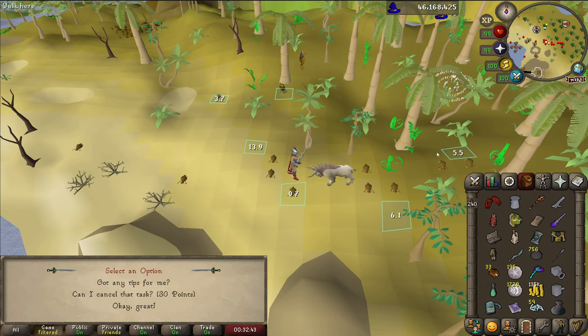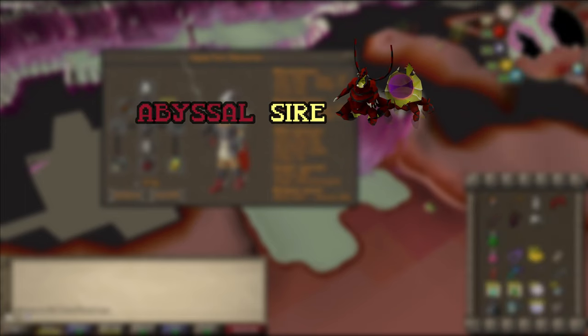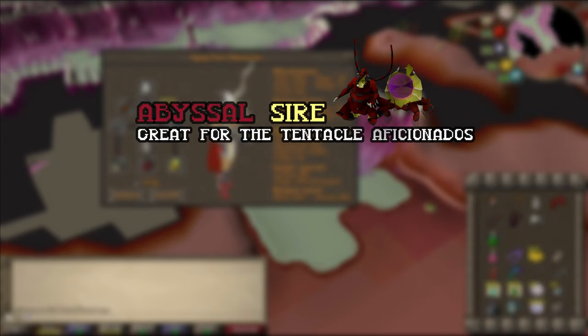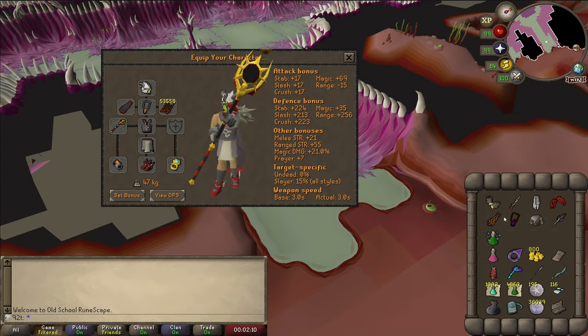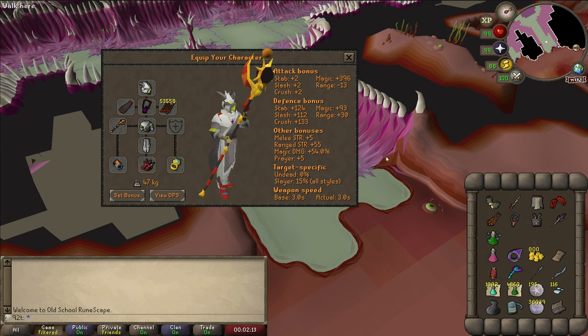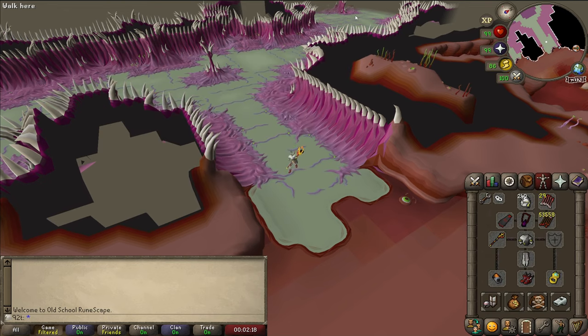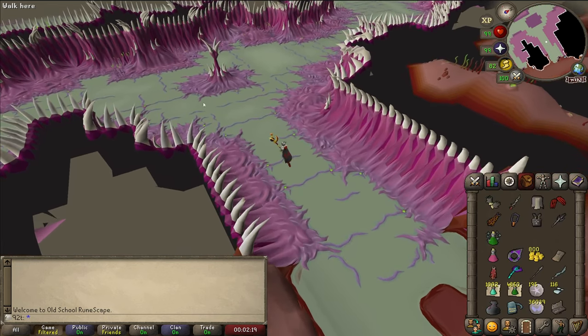Abyssal Demons! Guess we're going to the Abyssal Sire then. Never did the Sire on this account but I've got some pretty decent gear — I have the staff, just missing the imbued heart and the ring. For melee I've got the fun stuff with the full setup. The gear isn't that important because there's no Speedrunner task here.